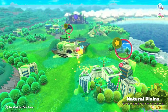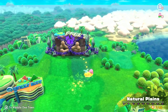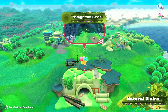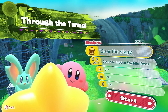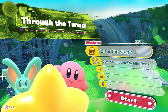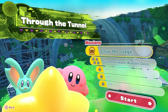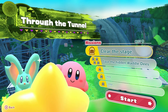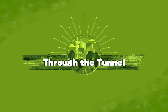After that we go to whatever the next level is, and then the one after that, and then that will complete World One — the Natural Plains. So level two of the Natural Plains: Through the Tunnel. Our current missions are to clear the stage and save the hidden Waddle-Dees, plus three other mystery challenges. With my bad voice in tow, we will do this today — we will go through the tunnel.